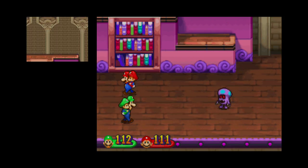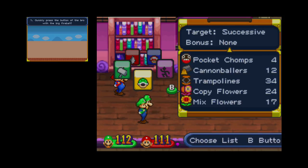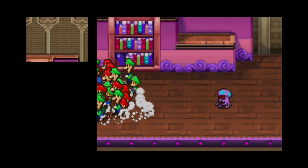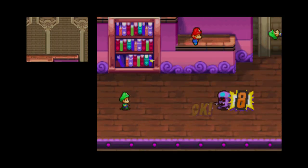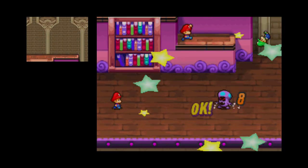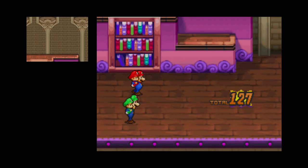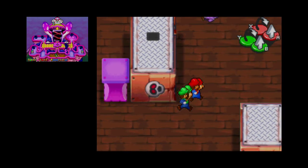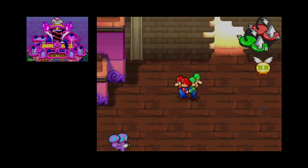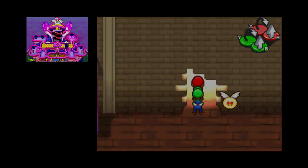I've already got one for Baby Mario, so I'm gonna try and get one for Baby Luigi. You can only get them via killing a certain enemy here, just can't remember what enemy. I got nothing from that - I'll fight these guys later, I'll just go for here.